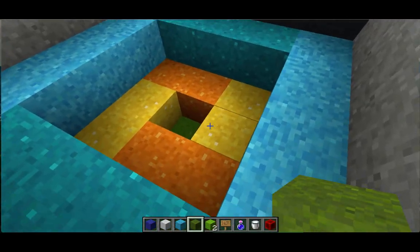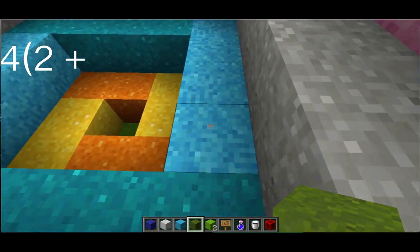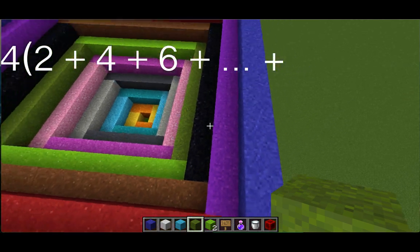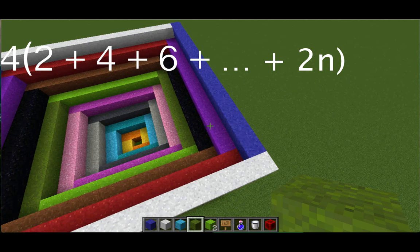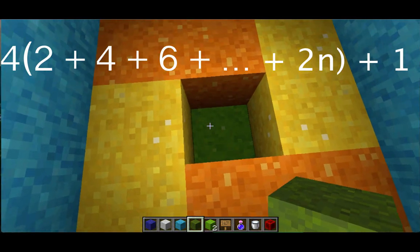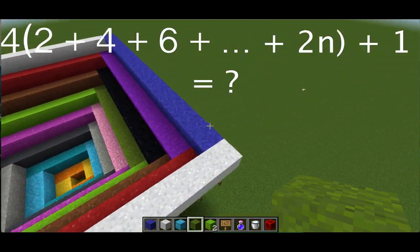Let's actually start. On this first row, we have 4 times 2 blocks of powder. On this next row, we have 4 times 4 blocks of powder. The next row has 4 times 6 blocks of powder and so forth, all the way up till 4 times 2n blocks of powder in the nth row — here, n would be 8. And in the center, we have 1 piece of concrete powder, which corresponds to the plus 1. So the question is, what do all of these blocks of powder add up to?